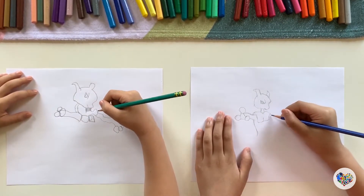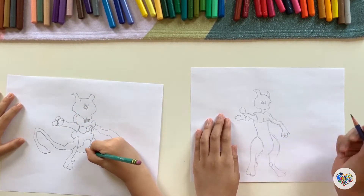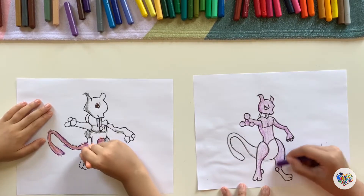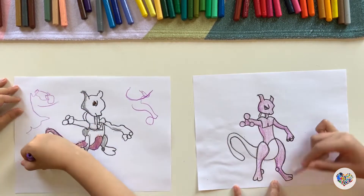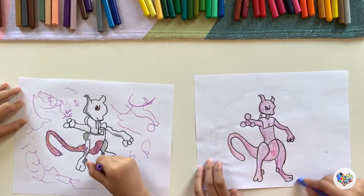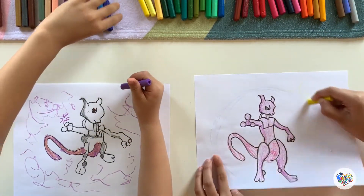It looks like Mewtwo's a massaging robot. It kind of looks like it's a deflated balloon. You can get the color that you want by mixing colors too. What are you drawing right now? The line around him is psychic. When I saw him in the movie, he was in this giant sphere doing energy blasts. Oh yeah, energy blasts — I'm gonna draw that too.